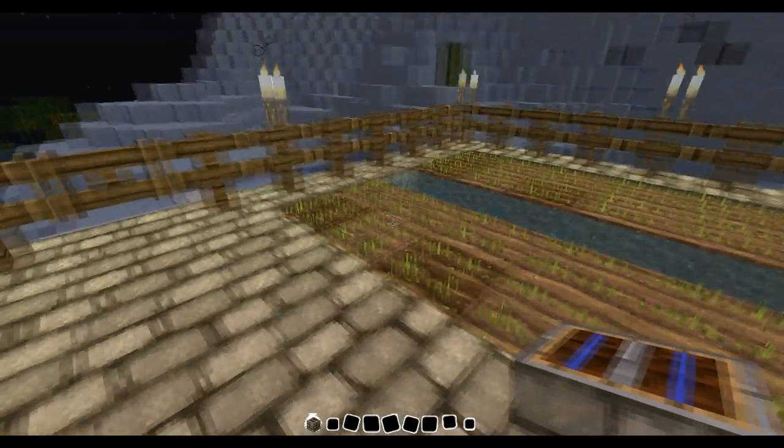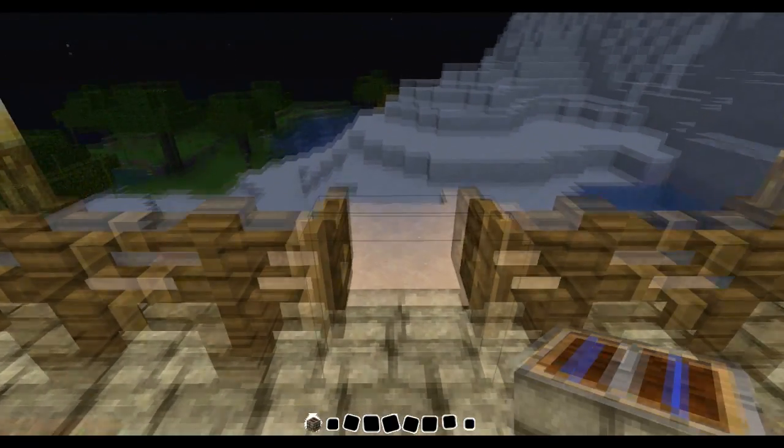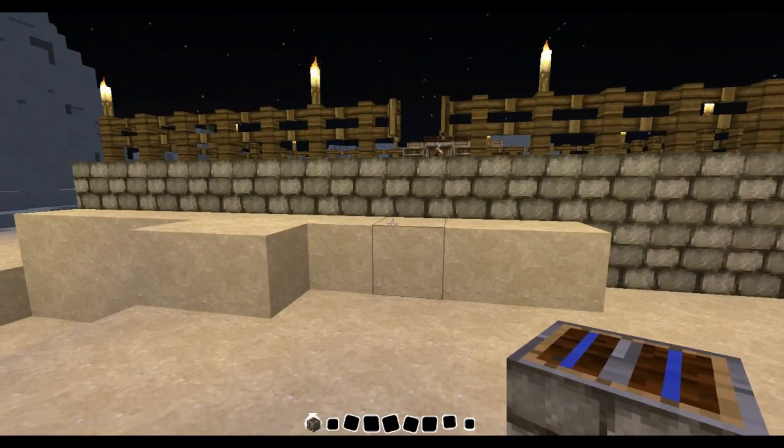You get a crafting bench and two chests, plus 56 pieces of wheat. There's also a nice little fence around it — it's a really nice farm actually.